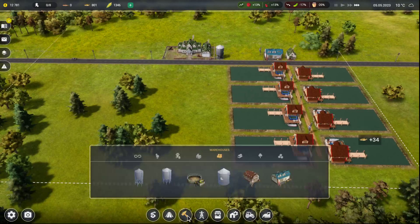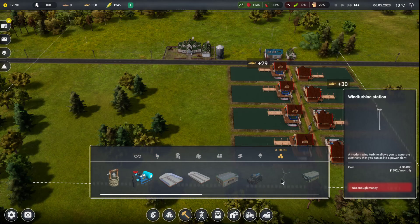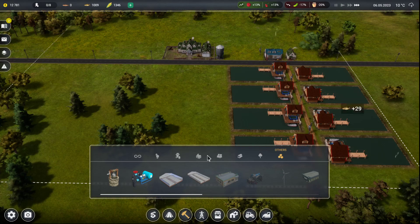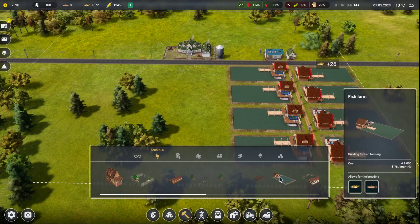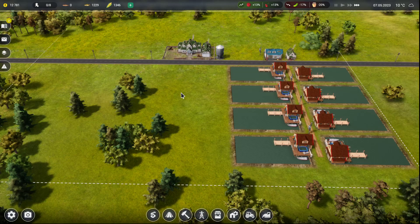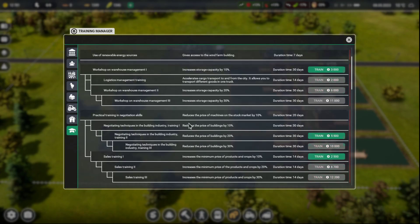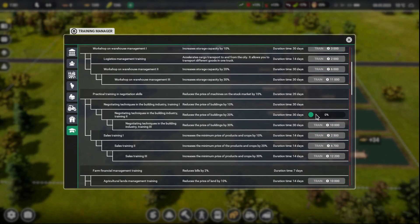Did that drop the prices at all, or is fish — oh it dropped, it took it down by a grand. What about over here? Oh, four grand. Animal: 78 a month — actually not bad. Let's go ahead and get the next one going. Here's the price of buildings — 30, 30. Okay, so that, and then I'm gonna need another 10 grand.